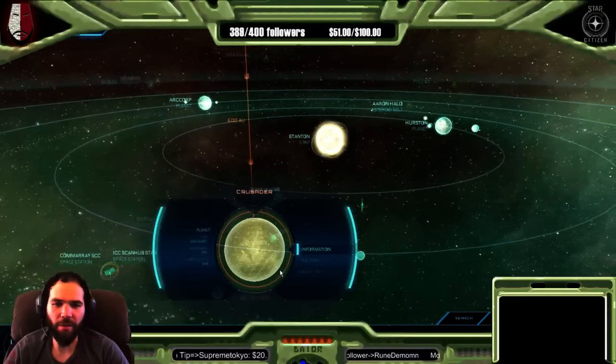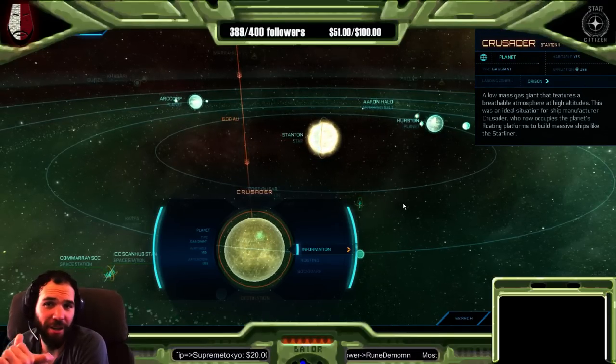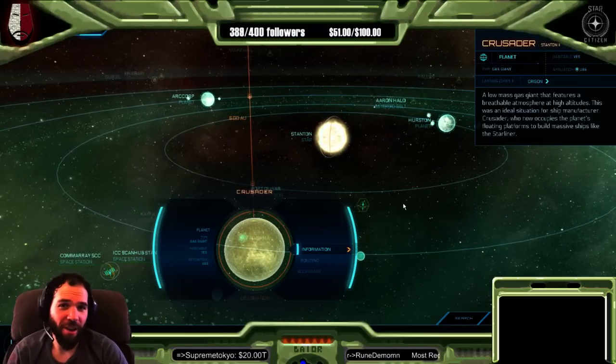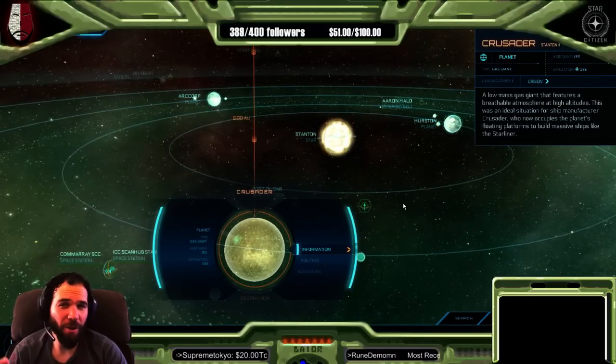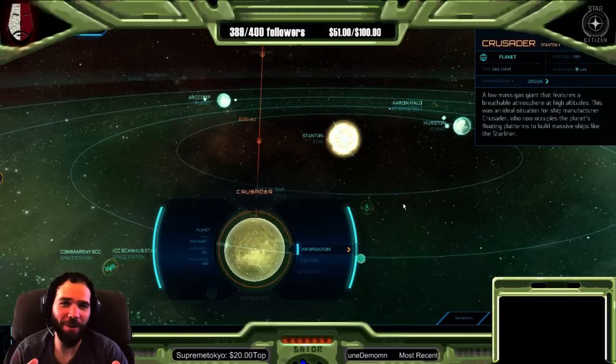Let's talk about science a little bit and start with the Crusader Gas Giant. So Crusader is a gas giant. Immediately when people see Crusader as a gas giant — when you arrive at the station — the first thing you're thinking is Jupiter, right? Everyone knows Jupiter is a gas giant.